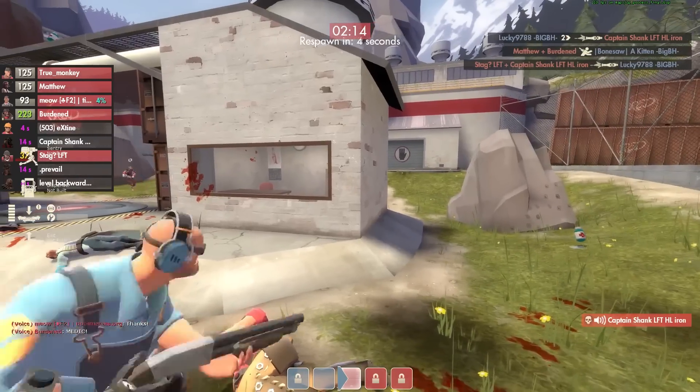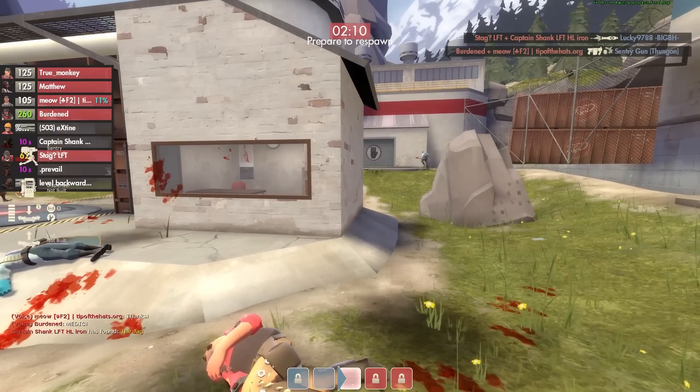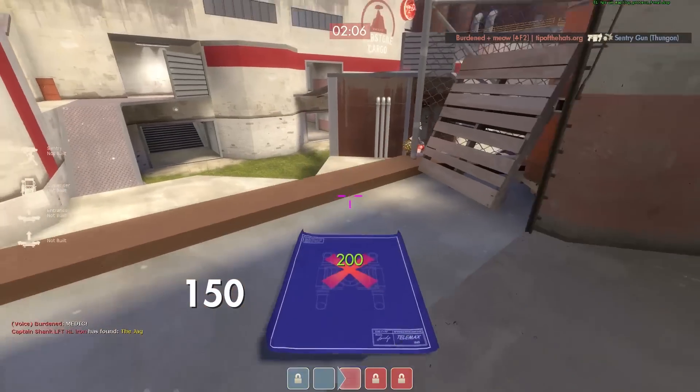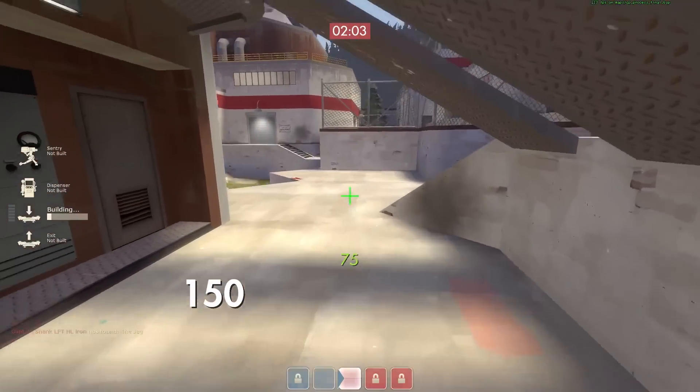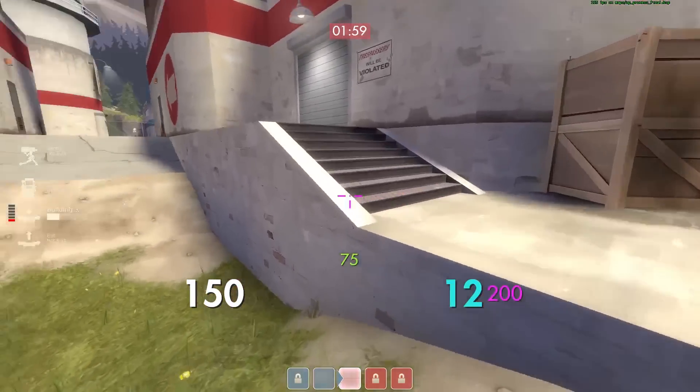That unfortunate medic just presented his back to the spot — somebody's running at me so they jumped and did a 180. The score right now is 1-0 in our favor. They had a good chance to push there, but we had a couple stiff defenses.